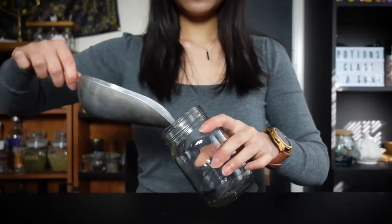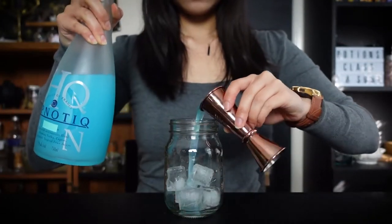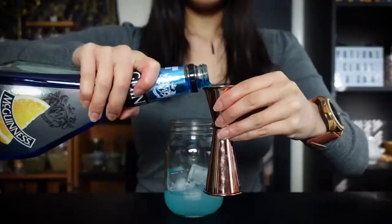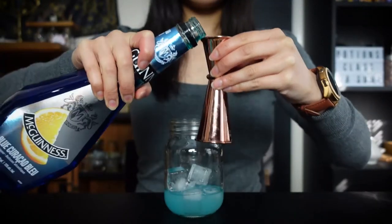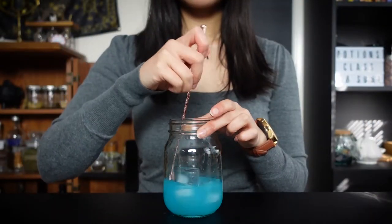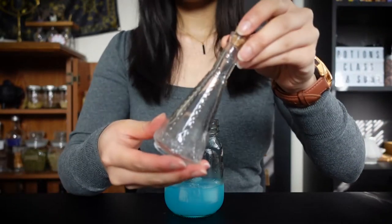Lastly, let's make the Blizzard potion. Combine ice, hypnotic, white rum, and blue curacao. Stir until cold and pour it into your vial.